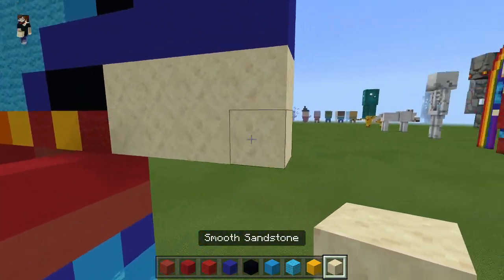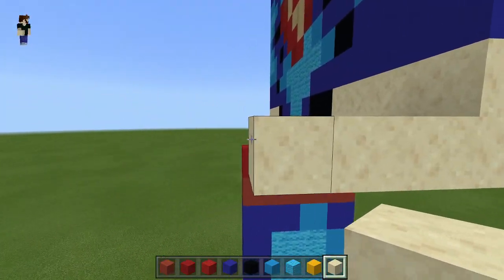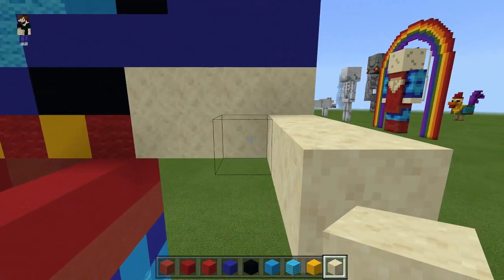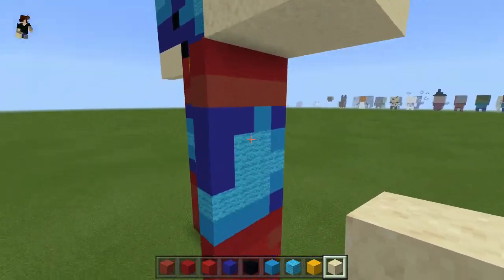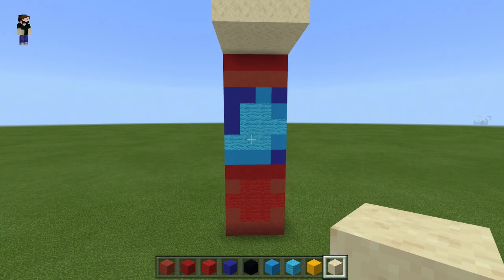Get your blue concrete, go up one two three, across one, pop in a light blue, then four light blue wool in the center. That's the middle section complete. Finish it off with red terracotta three across, then three red concrete above that - that's the whole side of the leg and feet done. While we're here, get your smooth sandstone and bring the arms across by one two three so they are four wide, bringing the base along too - one two three four on each level so everything lines up.